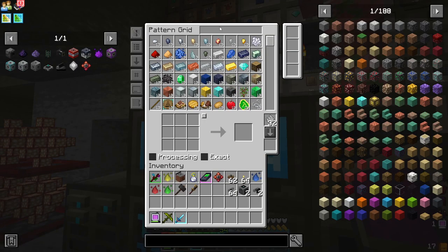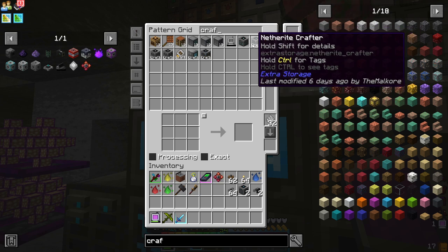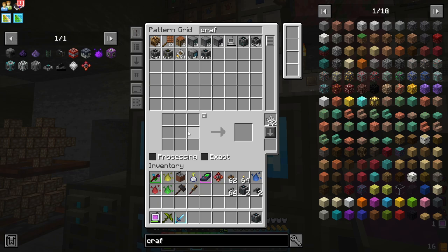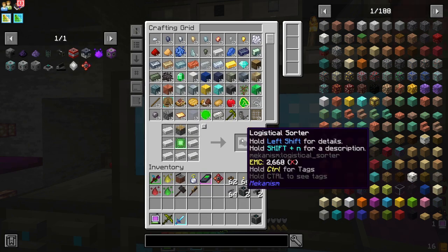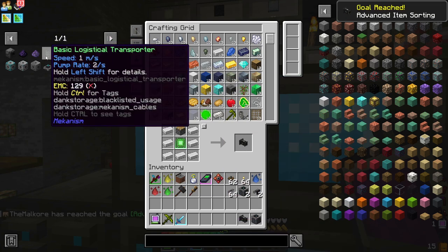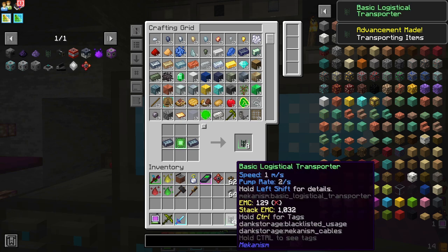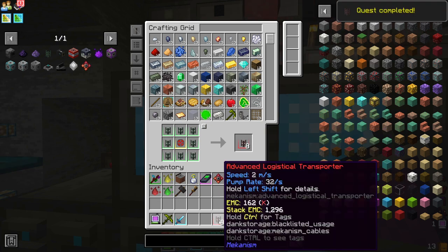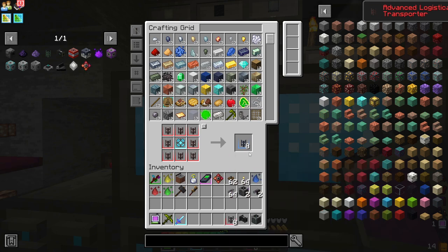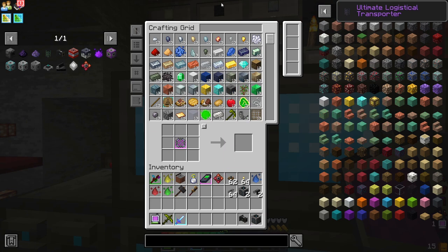Need one more Crafter. You may have saw some stuff that I want to teach to this system — it's this Logic Sorter, it's gonna help us out. I also want item pipes. I want to upgrade them to the more advanced version, all the way up to the top tier ultimate ones for speed.